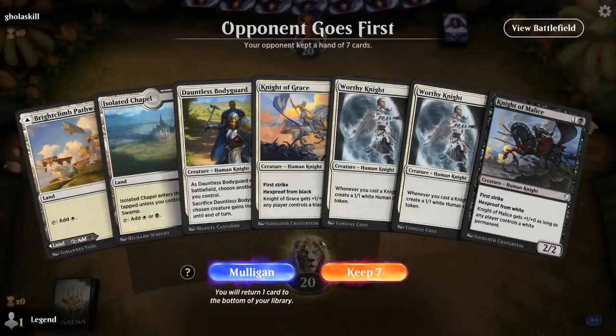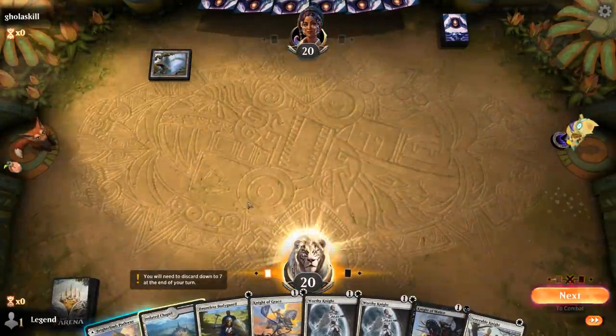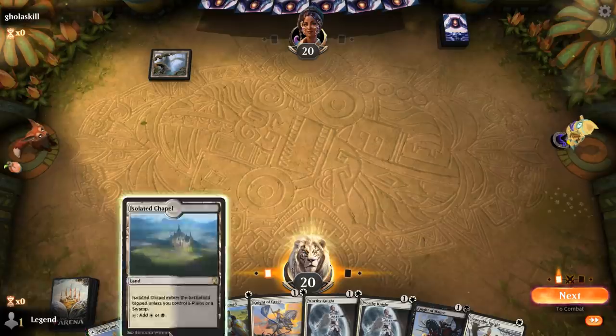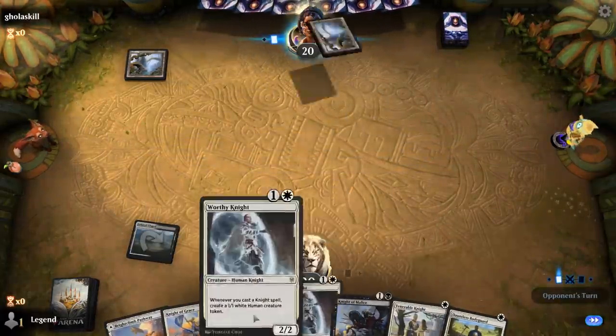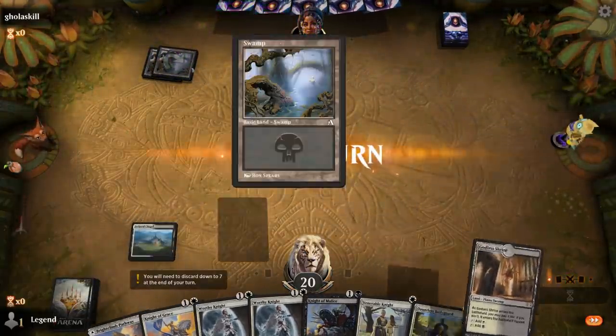We're on the draw with a reasonable enough hand. Sadly Chapel will be tapped, but now that we drew another 1-drop, I still want to play Worthy Knight as soon as possible to start making tokens. We'll play Chapel tapped — saving the 1-drops until after Worthy Knight might not be such a bad thing. Opponent is on Monoblack.